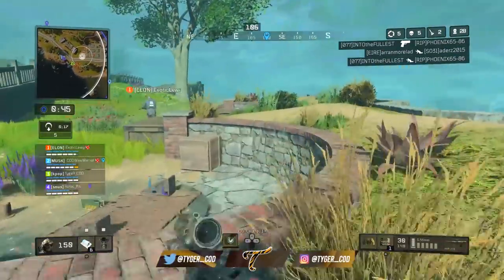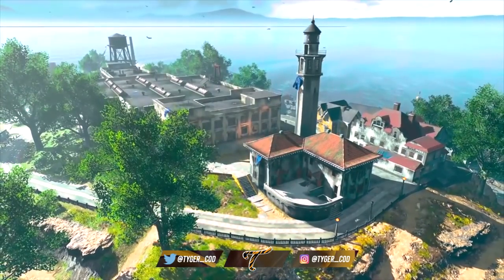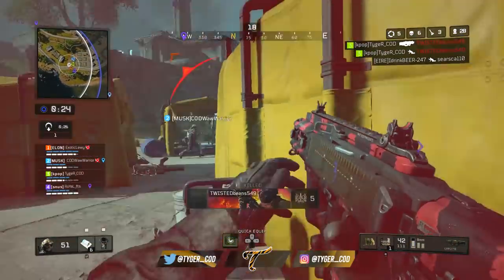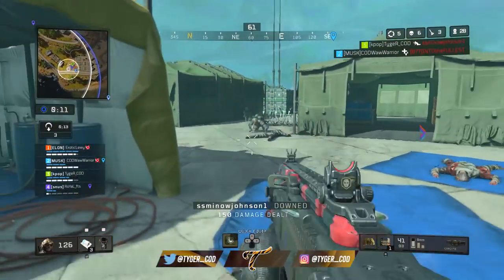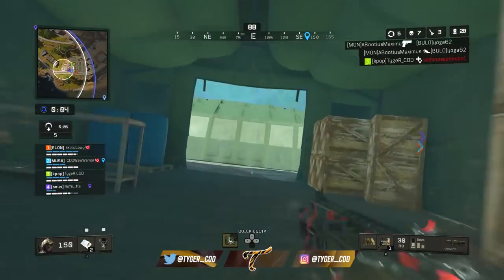Just outside Cell House is Warden's House, which is actually three buildings — it's a great place to stay central, get lots of good loot, and it has good lines of sight. The circle often collapses close to here. You can also climb up into the lighthouse, which is the highest point on the map, but ideally you only want to go up there with a sniper or an assault rifle with a 3x scope or better.